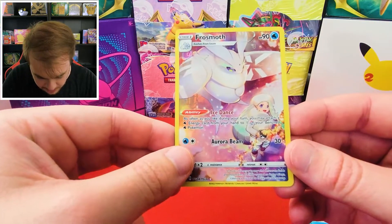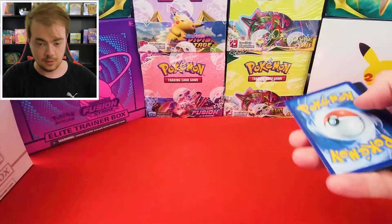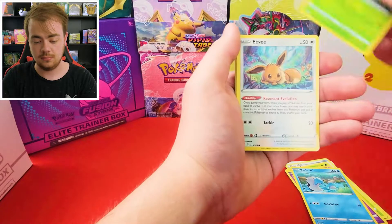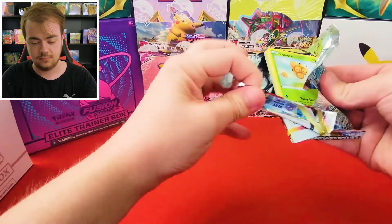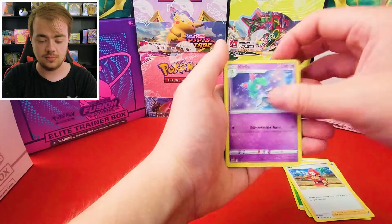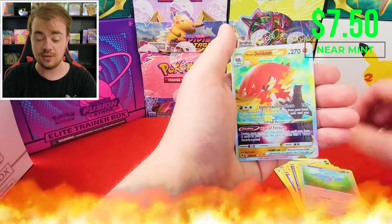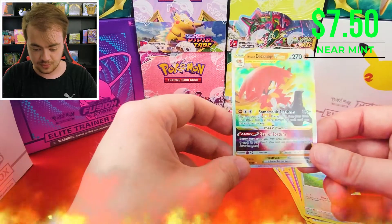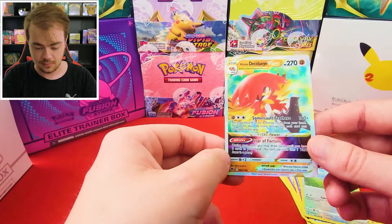Seems like we're having a lot of luck with the trainer galleries today. Not a lot of the crazy V-Stars or alt arts, but I'm happy — the trainer galleries are really neat cards. Did you guys see that? Cards include Clefairy, Kirlia, Combee, Walrein, Nickit, Kricketune, Chatot, Glameow. And we have Hisuian Decidueye V-Star! There's our new V-Star card showing its face — that looks really neat. I guess this one's not the secret rare because it's not full art, but it looks really nice. Awesome, nice hit!